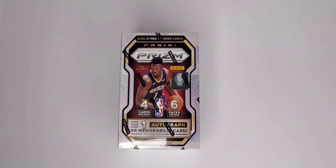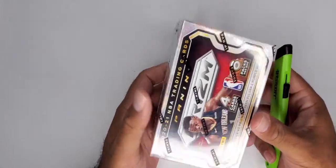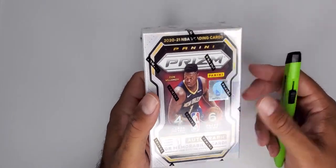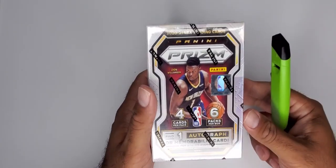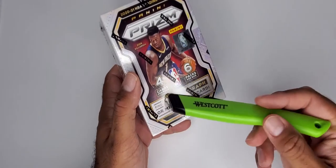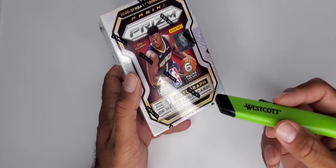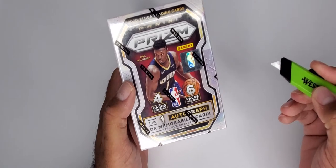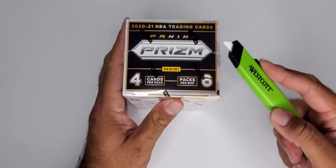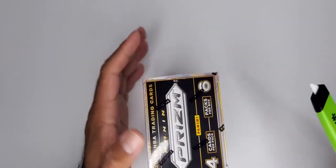Welcome back to the channel everybody, it's your boy G.O. I decided to throw something in for a little Tuesday fun for you. We have another blaster of our NBA 2020-2021 Prism. That's right — six packs in the box, four cards per pack. We're looking for one auto or one mem, but it's actually always one mem. I think there's maybe one auto in a case, and a case is 20 to 36 something like that.